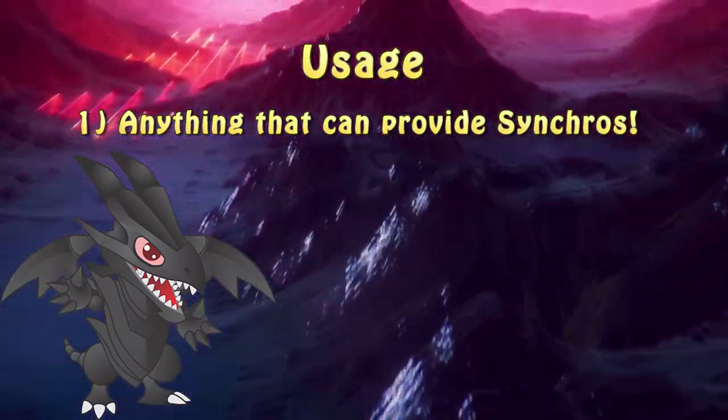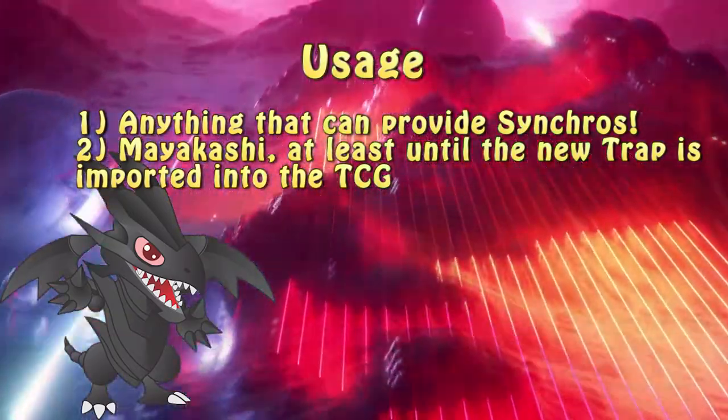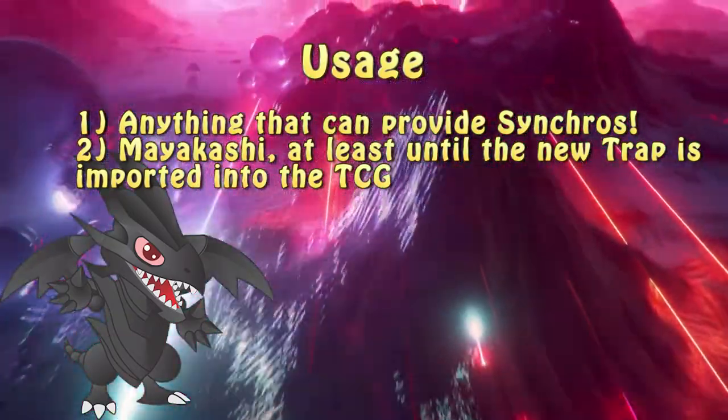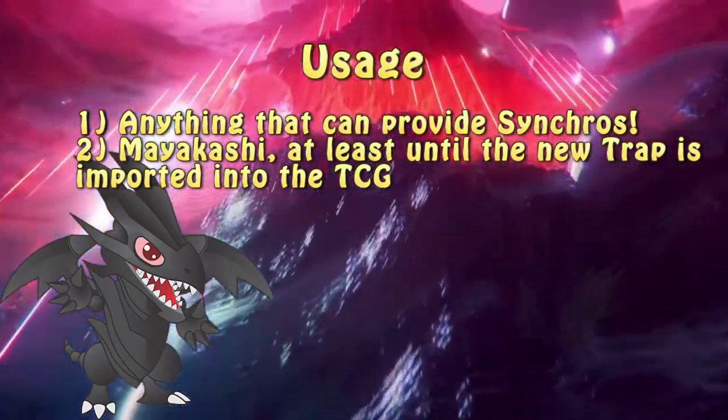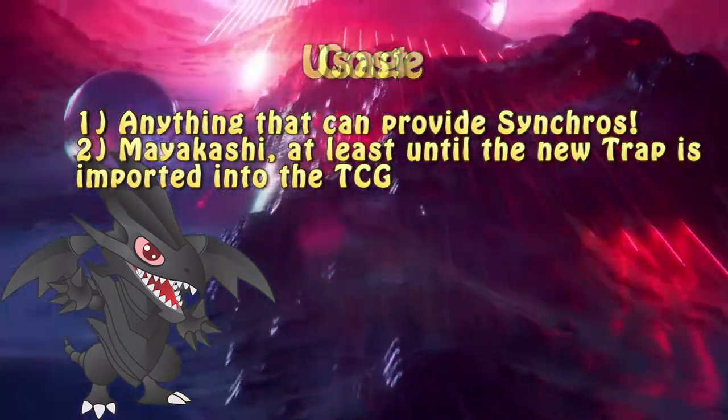Two weeks ago, I would have recommended using a Mayakashi engine to facilitate this card. However, since Mayakashi are getting their own card which is searchable and has a much more powerful effect, this might not be such a great idea. You can still use it until Ghost Meets Girl and Mayakashi and Shiranui Tail is printed in the TCG.